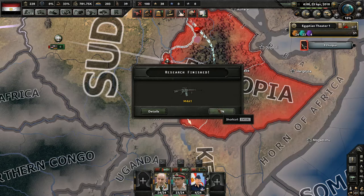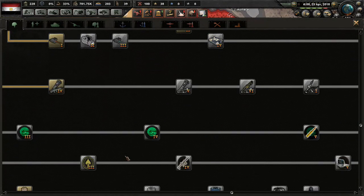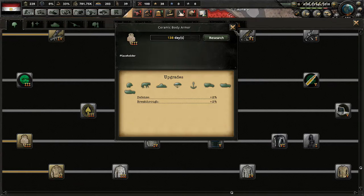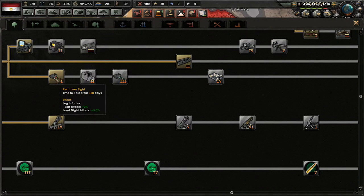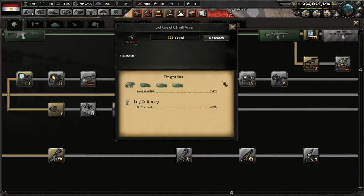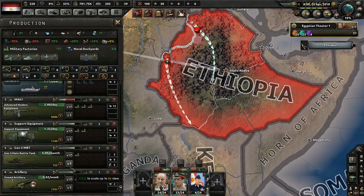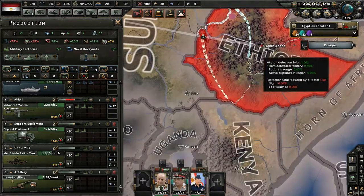The M4A1 has finished researching. Let's go back into the menu. We should probably research some armor, though that's more defensive research and we're attacking right now. Maybe some support weapons or attachments. I think Lightweight Small Arms is our best bet — it'll give a +2% soft attack, so I'm going to go ahead and research that. Then we need to switch out our outdated equipment with the M4A1. Next we should start researching more artillery, because our artillery research is terrible. Better tanks as well.